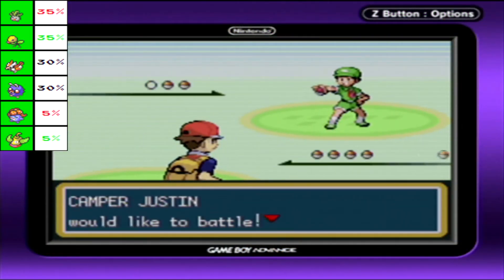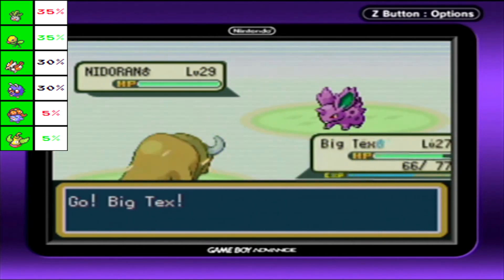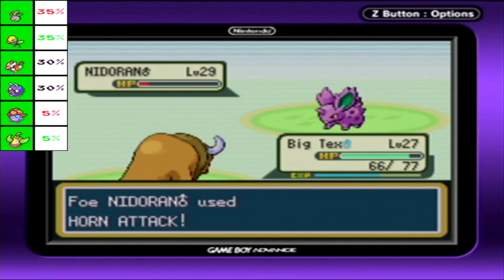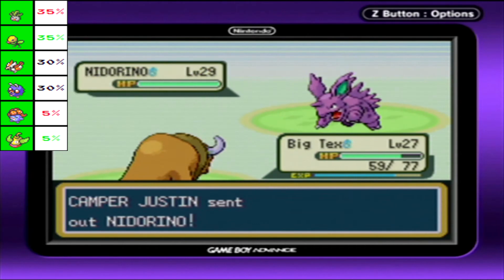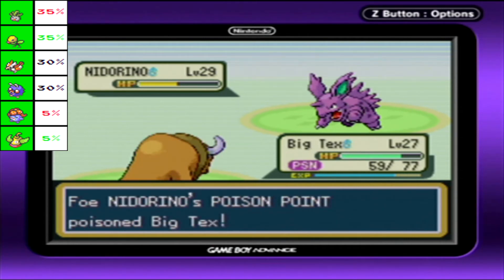Camper Justin has a Nidoran. Congratulations, you have a horn - my horns are bigger. I just imagine Big Tex being like a schoolyard bull: 'I'm a bull, you're really gonna fight me? No one messes with the bull. You think you can horn attack me?' He sends out Nidorino - so scary, you've got a slightly bigger horn now. I have two and they're still bigger. This is what I get for playing the schoolyard bull.